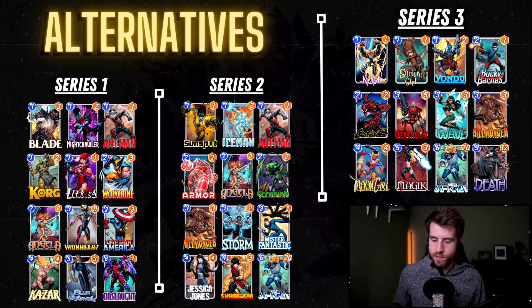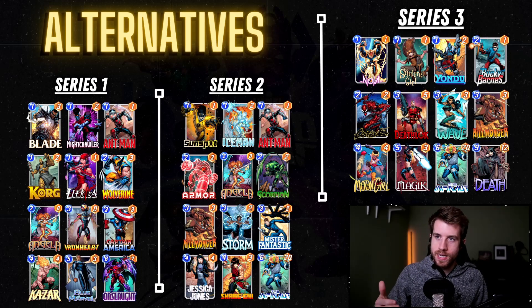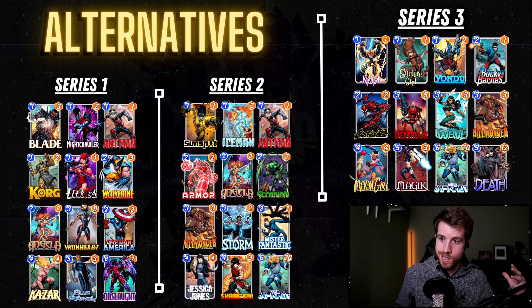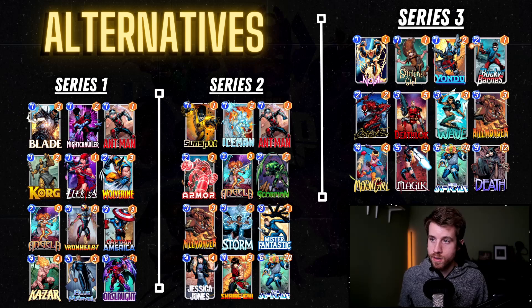In the alternatives — if you're in series one, the deck I recommend playing is actually contrary to what I was just saying: actually playing into buffing those rocks. That's because Killmonger doesn't exist in series one, so your opponent likely doesn't have that card. It's probably fine to play Kazar, Blue Marvel to give those rocks some buffs. Ironheart to get some buffs over there is a great option. Then Onslaught on top of that — boom, you get all kinds of crazy power. And then there's just a bunch of good early game cards like Angela, Ant-Man, Nightcrawler, to just get power going at the other locations.